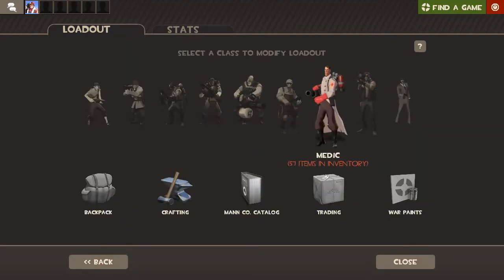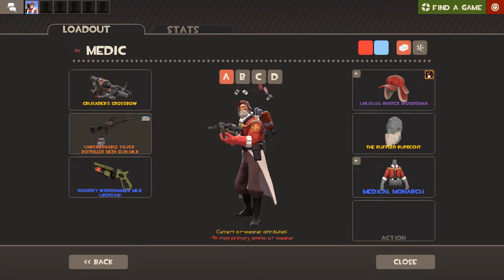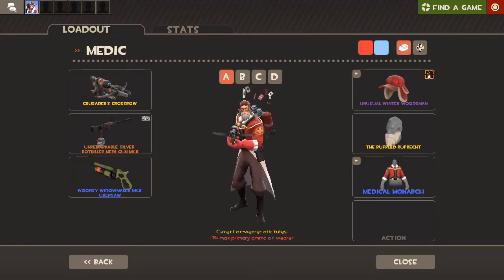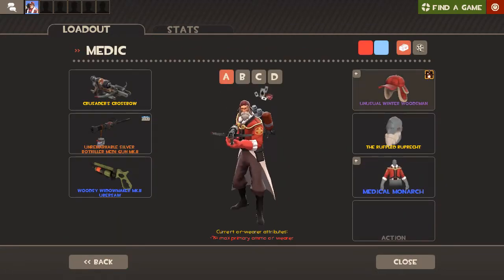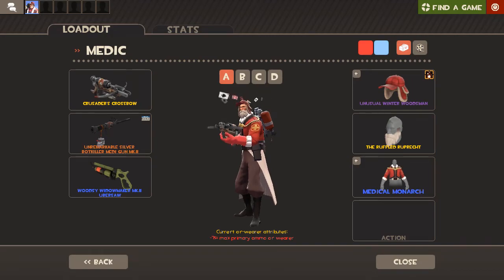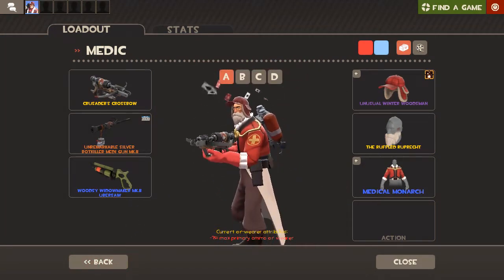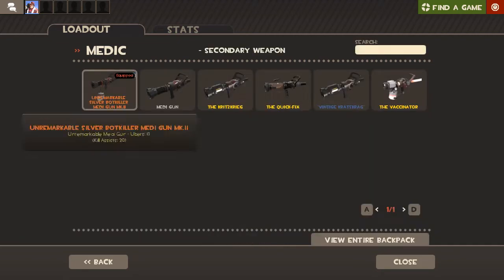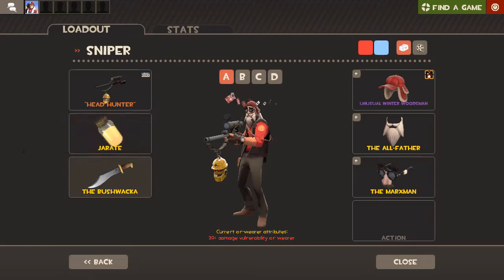For Medic I use the normal loadout: Crossbow, Medigun, and Ubersaw — it's just too good not to use. A fun note: with my old loadout I had different hats for every class, and I actually got the Winter Woodsman for my Medic to complete a specific loadout. But I liked that hat so much I put it on every class, and then I got an Aces High unusual — so that's the story of how I got into using the Winter Woodsman.